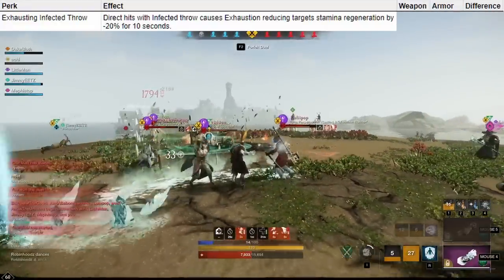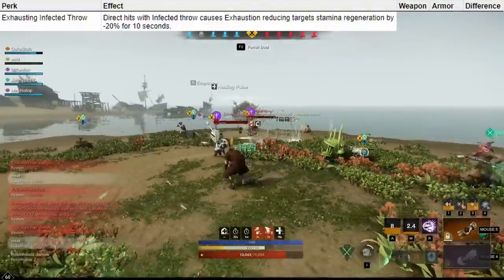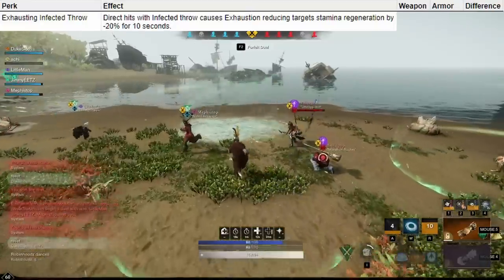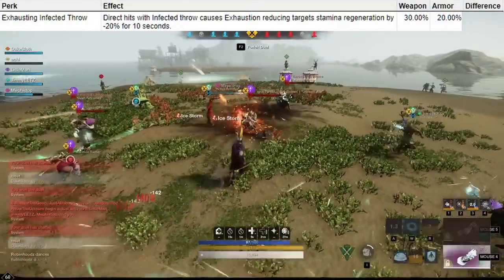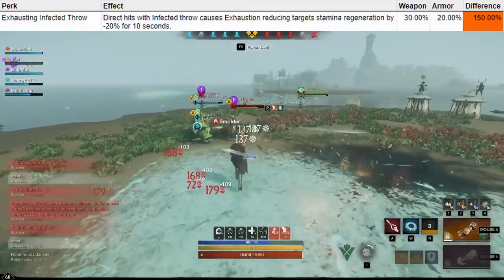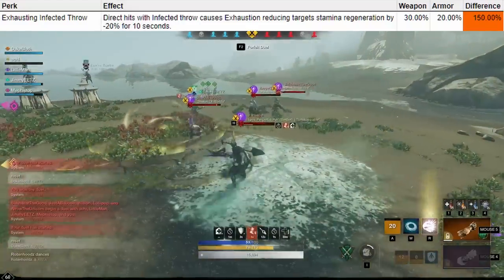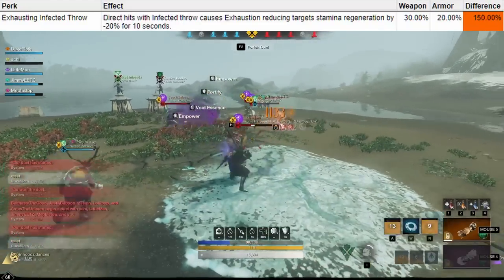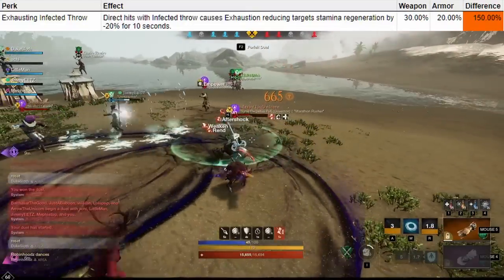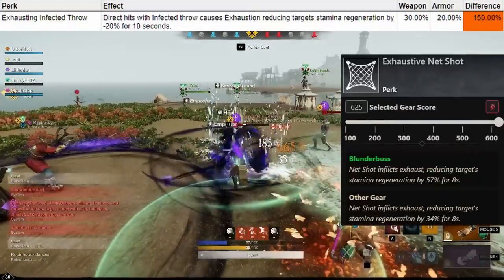Exhausting Infected Throw makes direct hits from Infected Throw — not the cloud — apply exhaustion to the enemy, which reduces their stamina regeneration. This lasts for 10 seconds, and the regeneration is reduced by 30% on the weapon and by 20% on the armor. This is a 50% increase, but I think the base value here is too low. The 20% value on armor is nice if you are actually using Infected Throw, but the 10% extra is just not noticeable enough in most situations, and also quite laughable when compared to Exhaustive Netshot. As such, I would not recommend running it on your weapon.